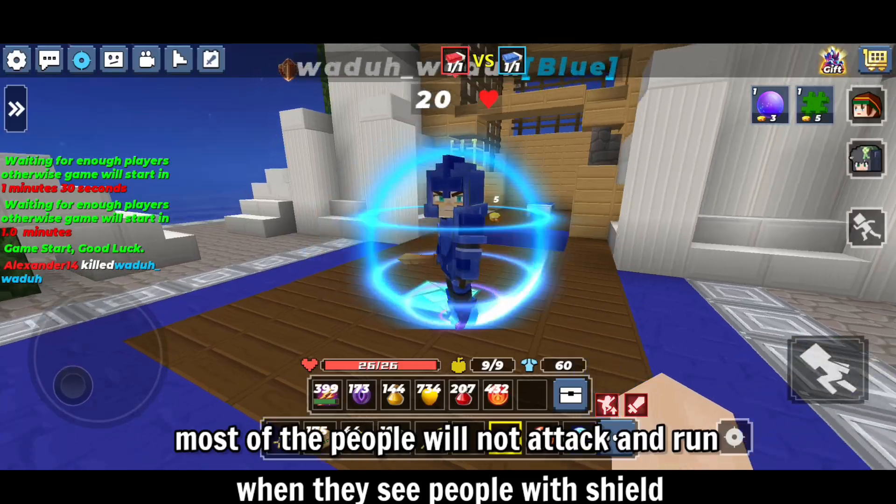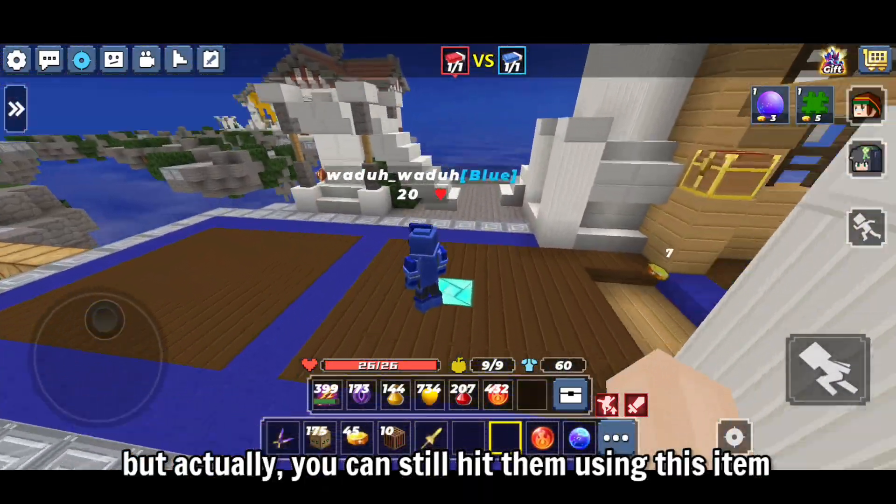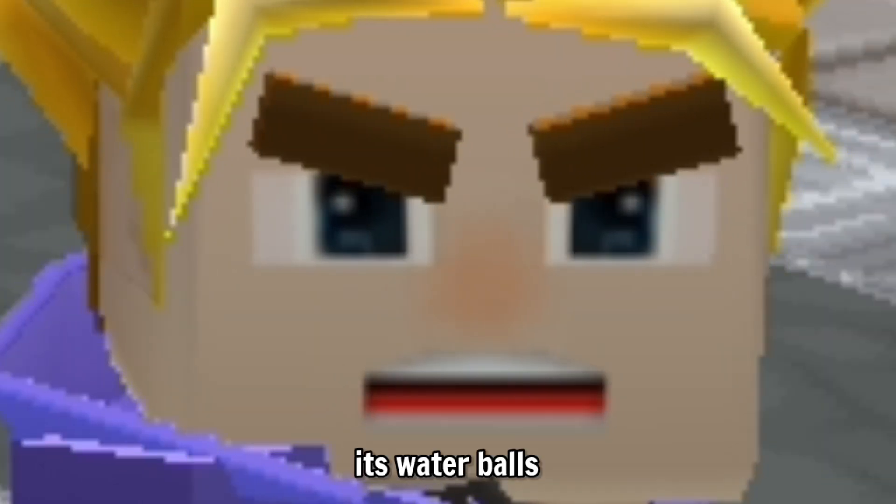Most people will not attack and will run when they see players with a shield, but actually you can still hit them using this item. Yes guys, it's water balls.